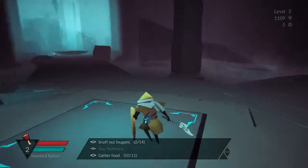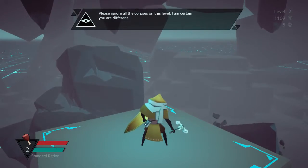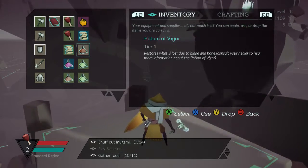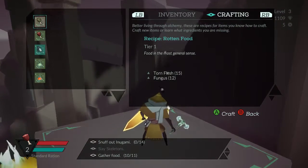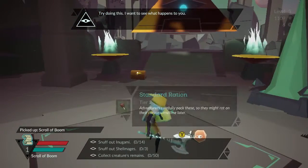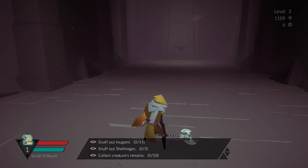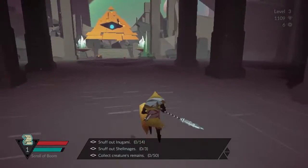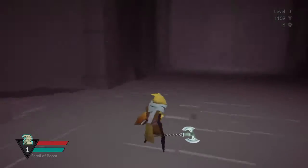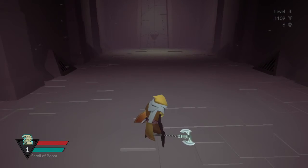Let's go ahead and explore the next level. We could've bought a piece of food and gotten a second blessing — ah, whatever. Can I just make food? We drop scroll boom and make food — it counts! Good timing. That's two new jobs for us: snuff out the shell mages, and collect creature remains. Those two should be doable. That'll end the episode for now. That's it for this episode — thank you everybody so much for watching. I hope you enjoyed yourselves. If you did, hit that like button down below and I'll see you in the next video.